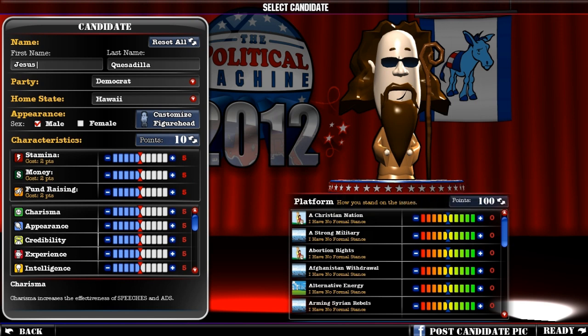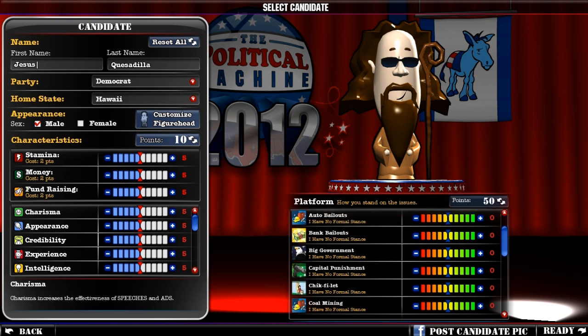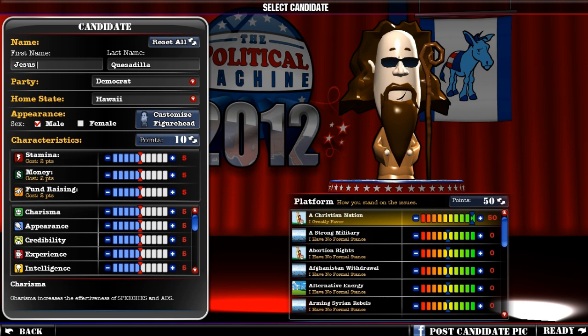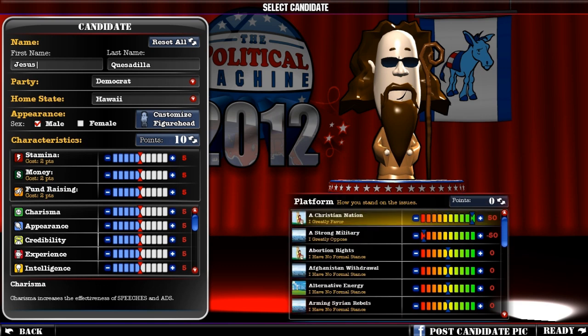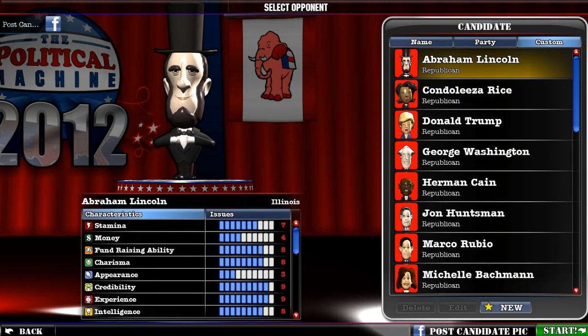Now I get to assign point values to the issues they support. Since we're a Christian nation, I'm assuming Jesus would be entirely in favor of that. They only give you 50 points though, that kind of sucks. Strong military — well, he wants us to turn the other cheek, so I'm guessing not at all. And then that doesn't leave me much else for the rest of the board.